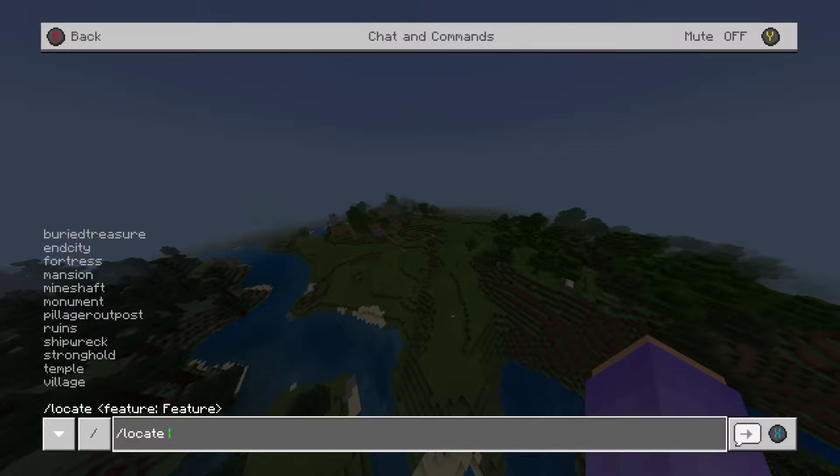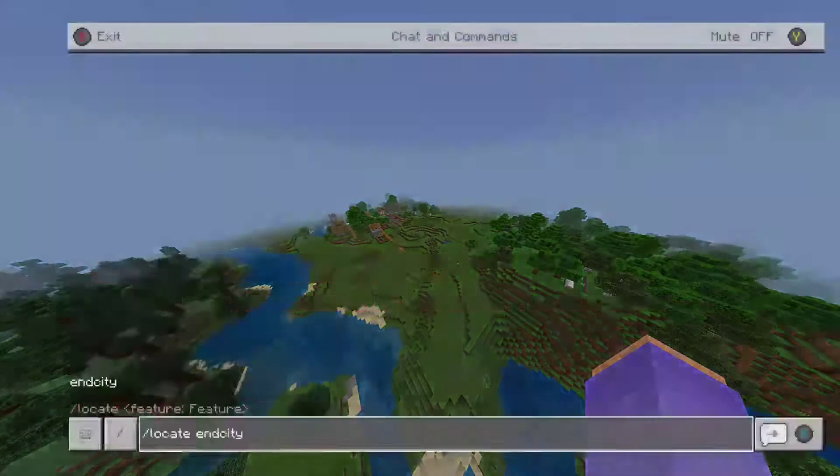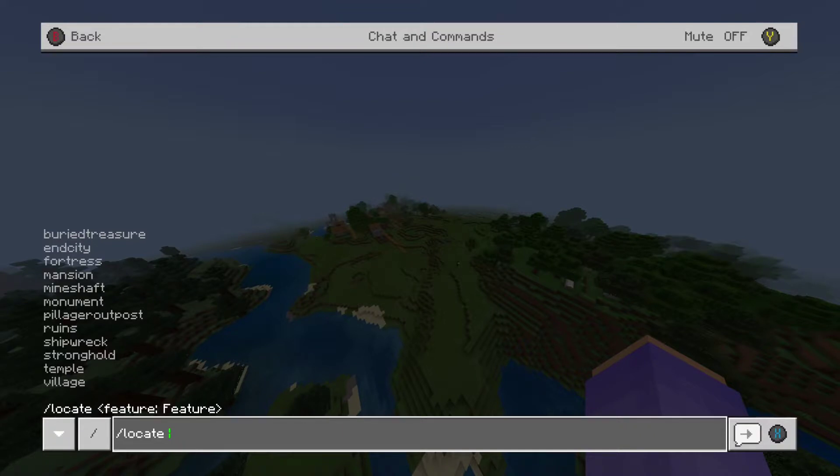End city and fortress - I think the fortress relates to the end, or actually it might be the nether fortress. So the end city and fortress won't work in the normal overworld. Let's test it - and yeah, 'no value structure in this dimension.' Same would go for the fortress, but every single other one you can use.